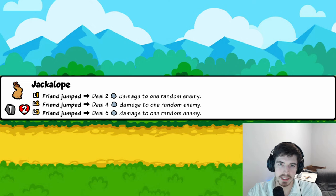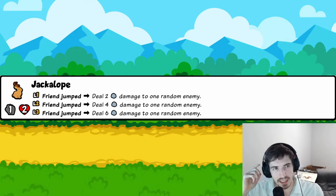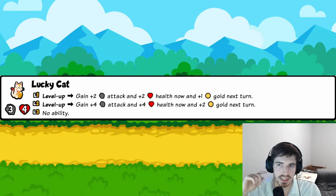Jackalope: triggers when friends jump, dealing two damage to a random enemy. The problem is how often are we going to have friends jumping? High-end you're probably getting three jumps in one game, average maybe one or two. How good is dealing two damage to a random enemy once or twice? The stats are also bad. Two trophies.